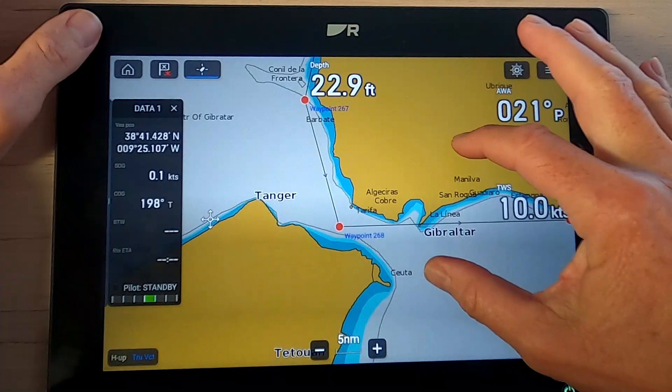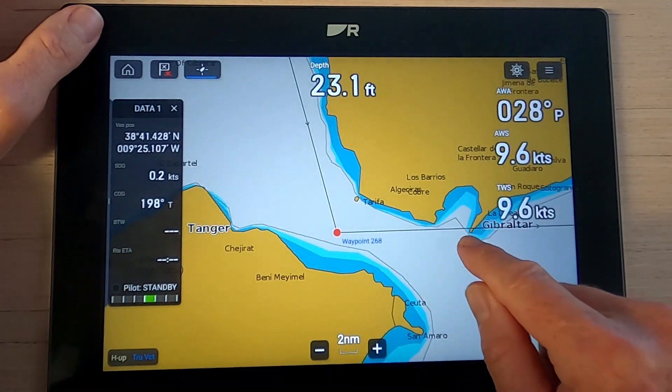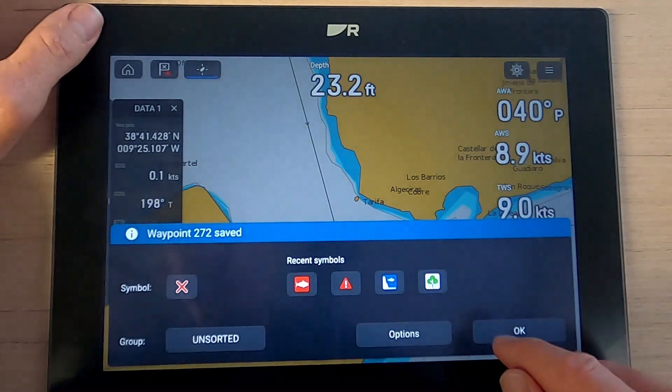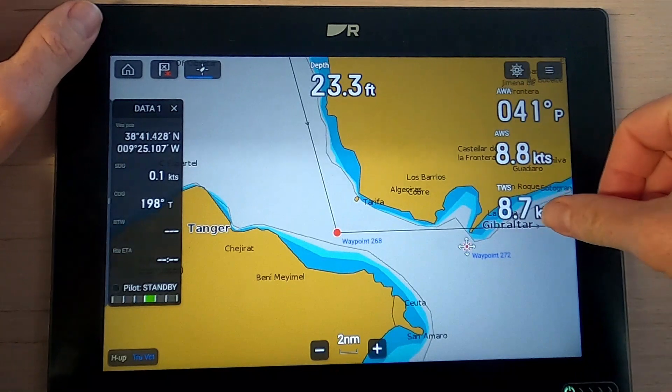So adding waypoints — I'll put a waypoint back in here. I'll just tap there, hold the screen, place a waypoint, and then I can add that into my route.